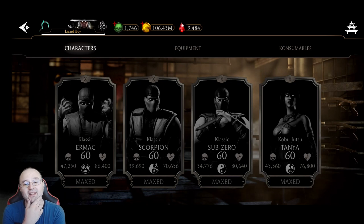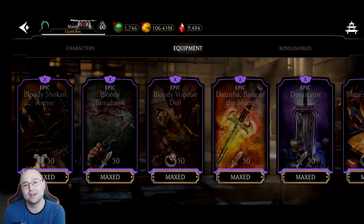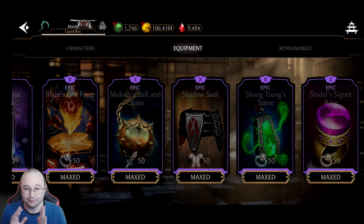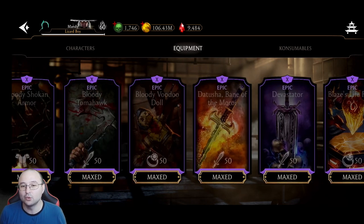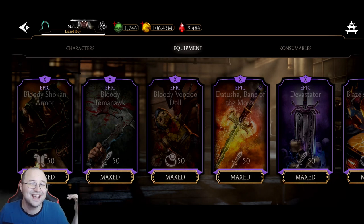Another question arises: should you proceed with characters or should you go for equipment? I did a similar video two or three years ago and said it is probably best to go for the equipment first. However, now I kind of disagree with that statement because the game has changed a lot. All this equipment here works mainly in Faction Wars or it's really, really situational.